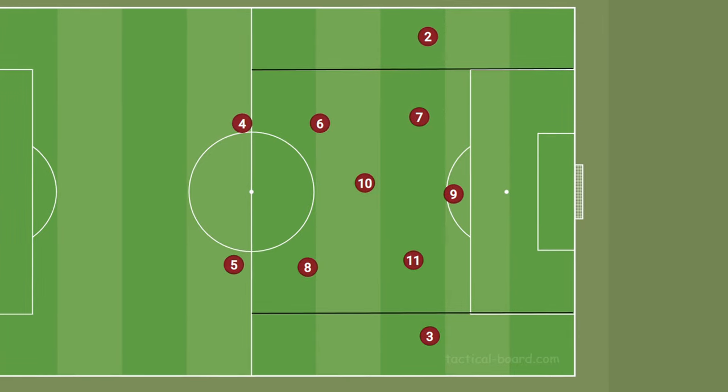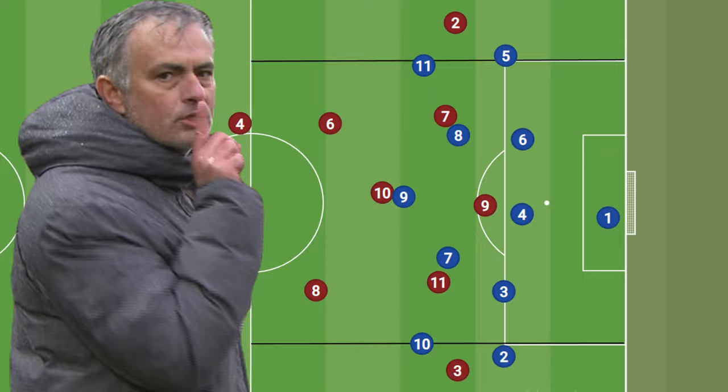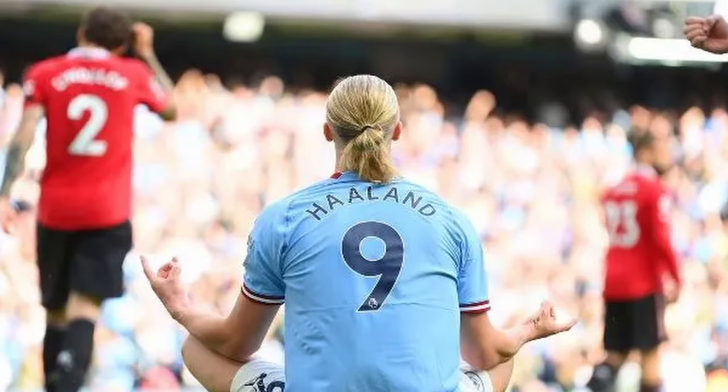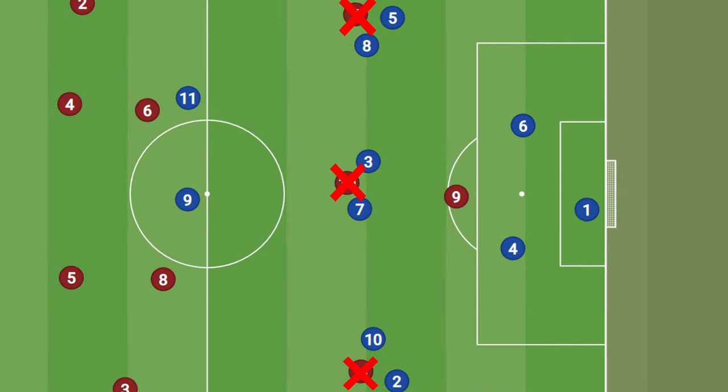First off, as this formation usually gears toward attacking central areas, it can struggle against teams that use a low block who overcrowd the centre of the pitch. Secondly, since the 4-2-3-1 only uses one striker, that striker can become a bit isolated if the opposition can put enough pressure on the players behind him, basically taking him out of the match.